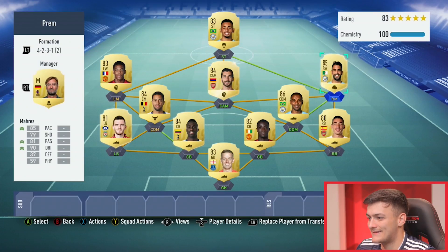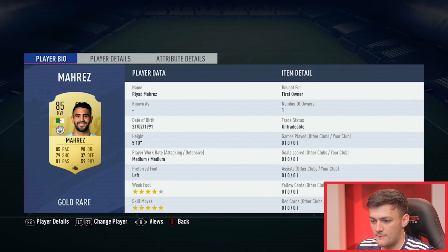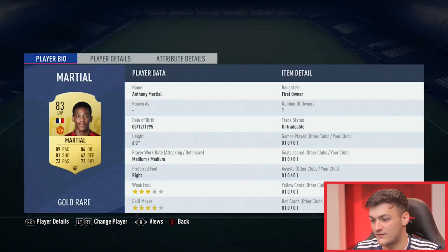These attacking players this year also have to have four-star weak foot, because as people can move the keeper, the meta shot is obviously a finesse. But if they move the keeper to the far post, you can quickly turn inside and shoot on the weak foot near post. So that's quite important. We've got Mahrez with four-star weak foot, Mkhitaryan with five, and Martial with four.